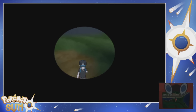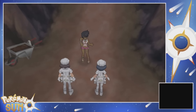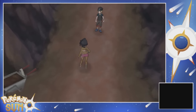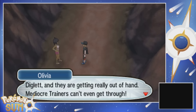This is indeed Diglett's Tunnel. Oh, what's going on here? Hmm, Hayden, was it? Yeah, it was indeed. She remembers - it's Olivia! This cave is really something, you know? It's overflowing with these Pokemon called Diglett, and they're getting really out of hand. Mediocre trainers can't even get through.